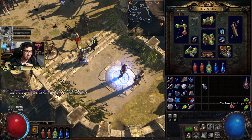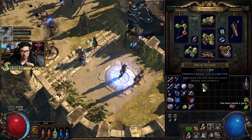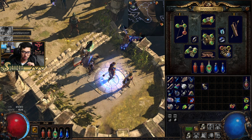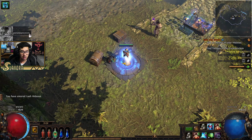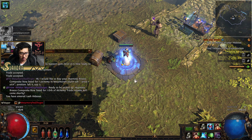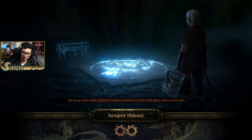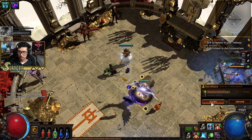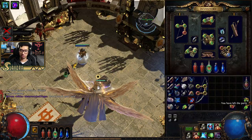We just messaged this guy and we're going to be picking up this bow for one orb of alchemy. We'll wait for him to finish off whatever he's doing. I'll go to my hideout and hopefully he'll teleport here, or I can go to him. Usually you go to their hideout because it makes things easier — they're already in there. So we're going to go ahead and get this bow, which is going to be a huge DPS increase.